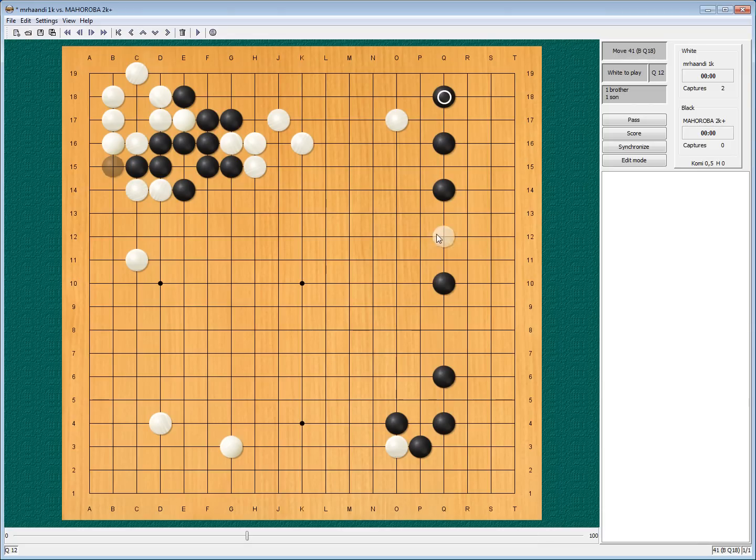Obviously he does something else — he tenukis to get one more move on the side, which I did not play at all, allowing me to surround him. If he just goes to settle... this will be sente. He will be settled, and he is nice and fine, and maybe he can now look after my left side. He jumped out, I protect my stone, I connected up my weakness.